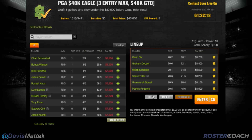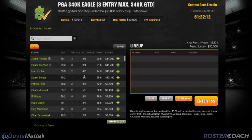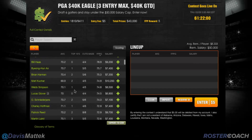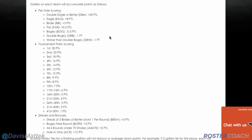You'll see that this is reflected in DraftKings scoring. Guys who score a lot generally score more fantasy points per game, and they're going to get a big boost in salary. For example, looking down here at guys like Byunghan An, who doesn't necessarily have a ton of top finishes, but he just scores a lot due to the nature of his game.